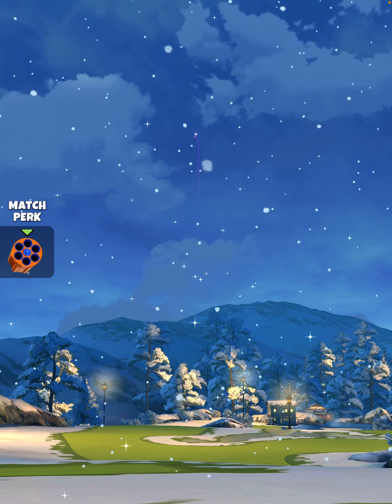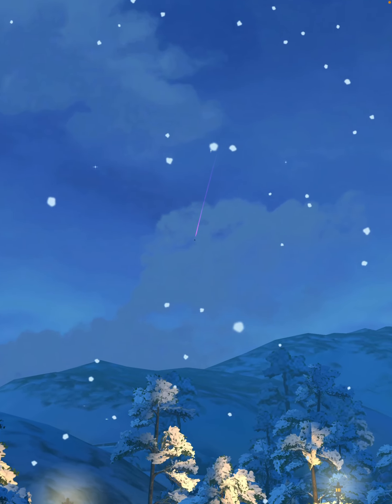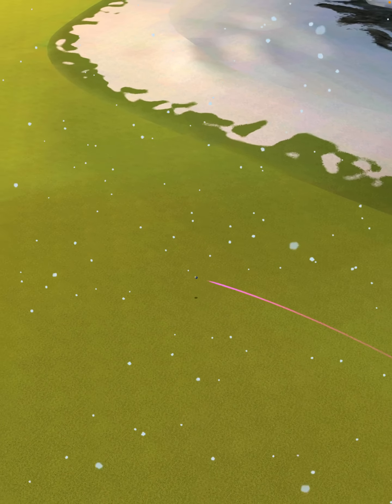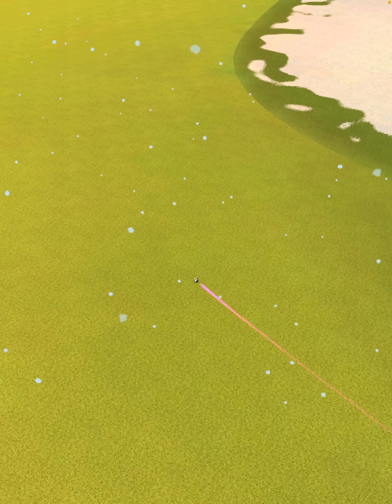We hit perfect — the ball is going to land in the first fairway, bounce over the rough to the next fairway, and we are going to roll out for a drive distance of 391 yards.